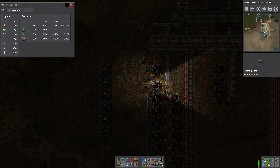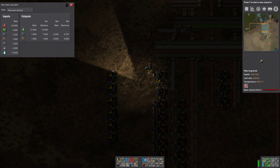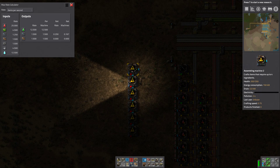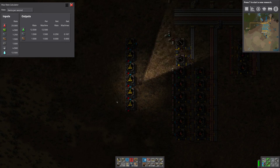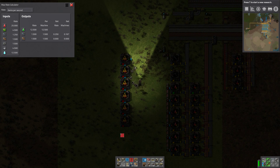Now we have purified water and red fluid on the fluid bus. Then we're going to have green and possibly something else. So we need six bottling machines - just remember that it is six, and we'll work out the back from that.